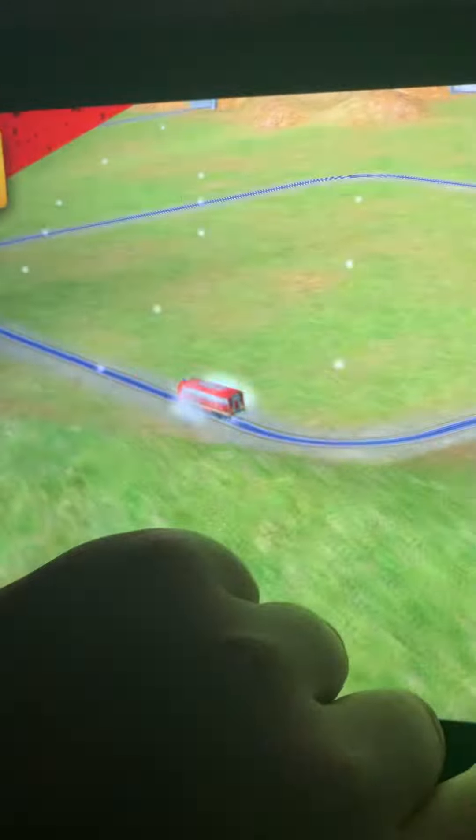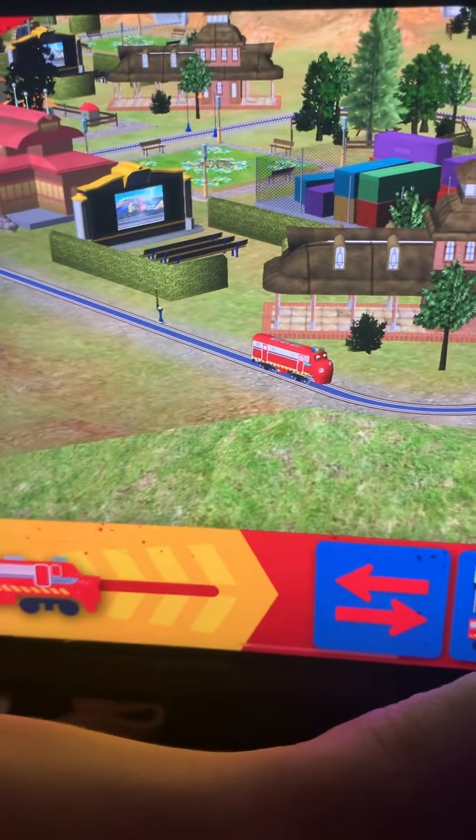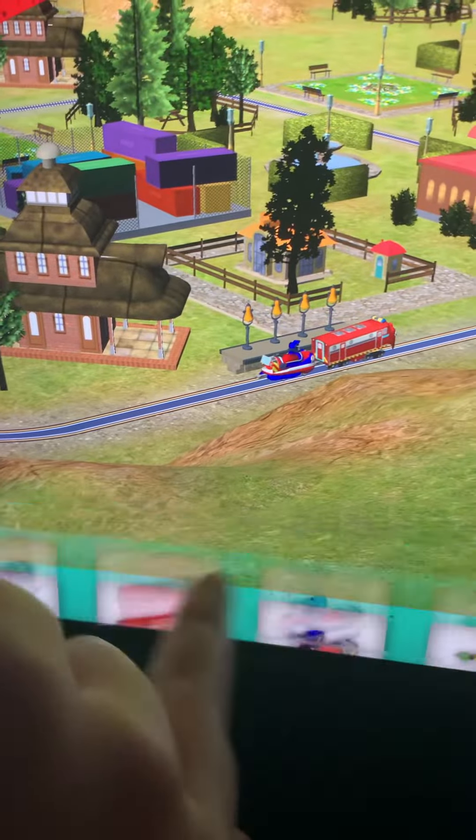Chuggington, ready to build. Tap this button to choose a different chug. Choose a wagon to add to your chug.